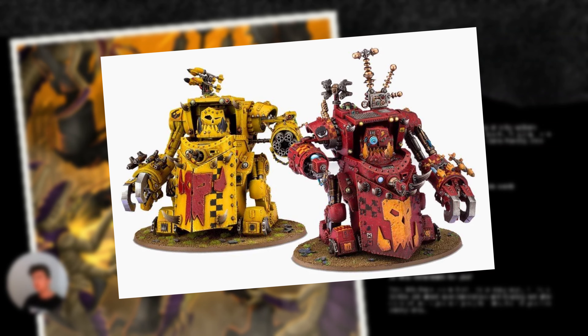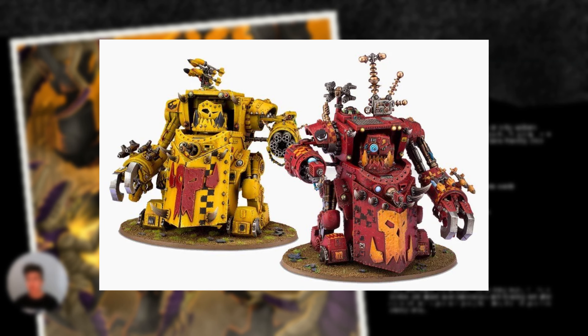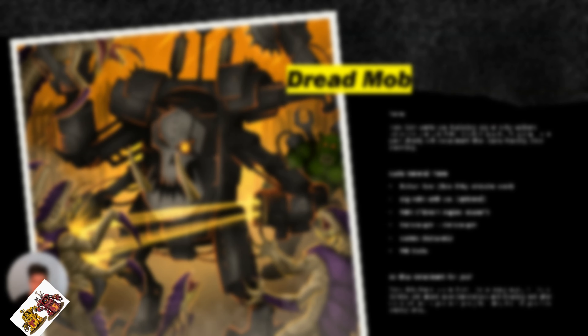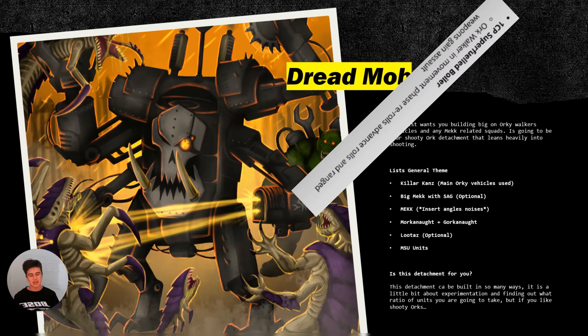Next one is gonna be Morkonaut and Gorkonaut. Not necessarily critically acclaimed, but I do think they actually work really well. Their shooting works better. The enhanced boiler attachment — you get that movement off. It works. These guys can benefit really heavily from Lethal Hits or Sustained Hits, because you're going to be choosing. Maybe the Gorkonaut over the Morkonaut, because Morkonaut already has so many hazardous weapons. I think Gorkonaut is better in this situation, but Morkonaut can still work. I only took Gorkonaut, but I think you can take both if you're up to it.